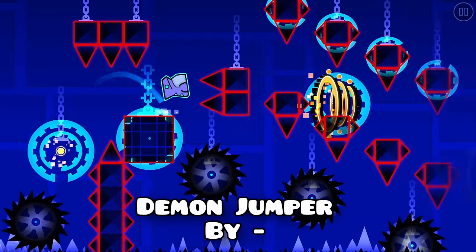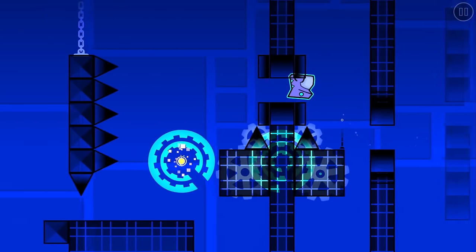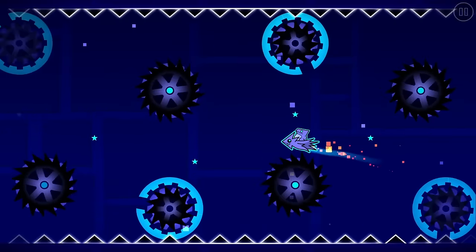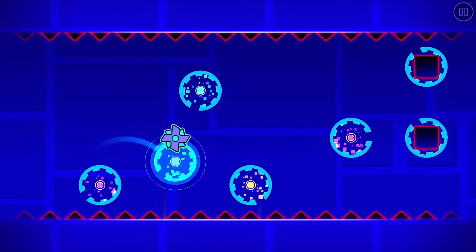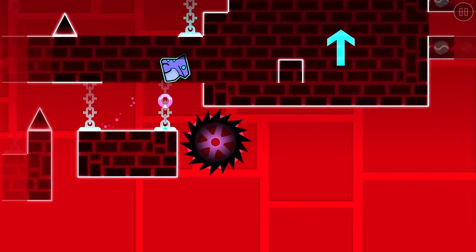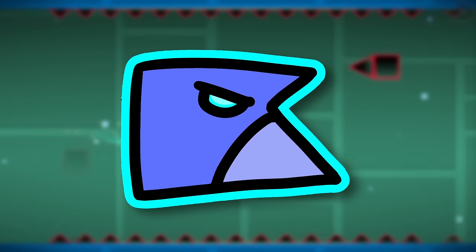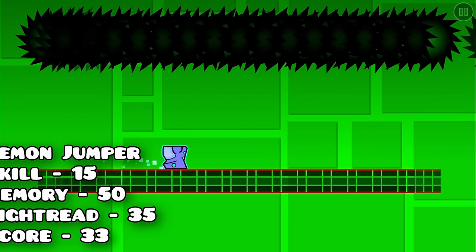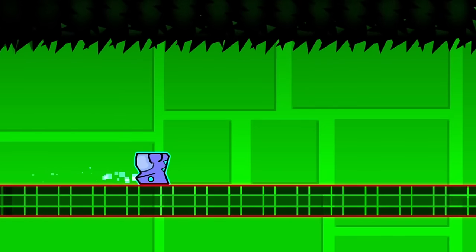Another level that looks like it was created by artificial intelligence is Demon Jumper, which is Jumper but a demon. The beginning of the level is brutal, and you can see why Rob rated this a demon — until you pass the first part, and the level becomes a 7 star with some minor memory sections here and there. Some sections are easier than Jumper itself, even though the level claims to be a demon version of it. What makes this even more silly is that the last 20% of the level was completely untouched, almost as if the creator forgot to put gameplay there.